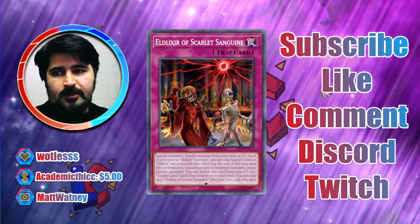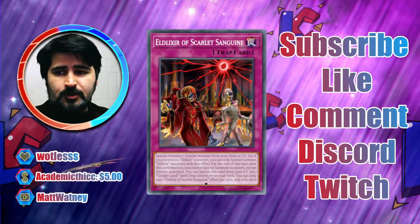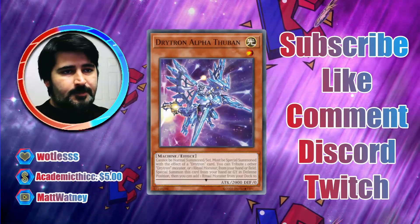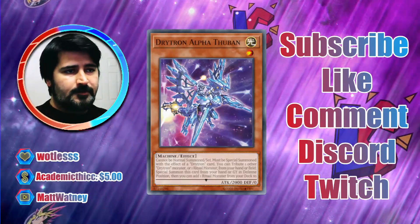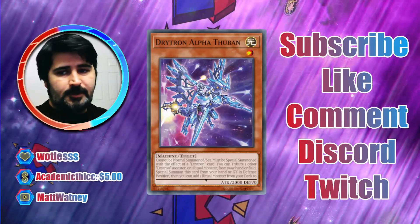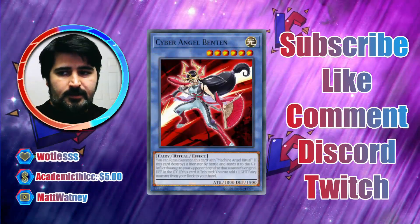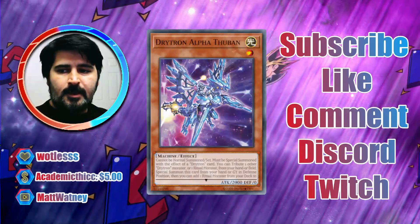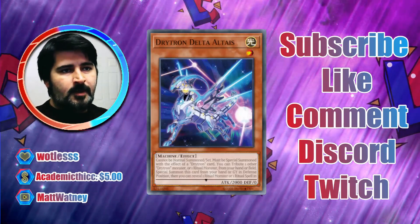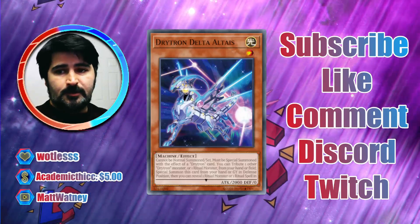Let's move into the Drytron matchup. The Drytrons are machines that can summon themselves by tributing other Drytrons or ritual monsters, with effects activatable from the hand or graveyard. If they're in the hand, you can't stop them with D.D. Crow. But when they tribute a card as cost — say Alpha tributes a Delta — Delta goes to the graveyard, and you can D.D. Crow it either before they activate or after they tribute it as cost, both of which are valid.